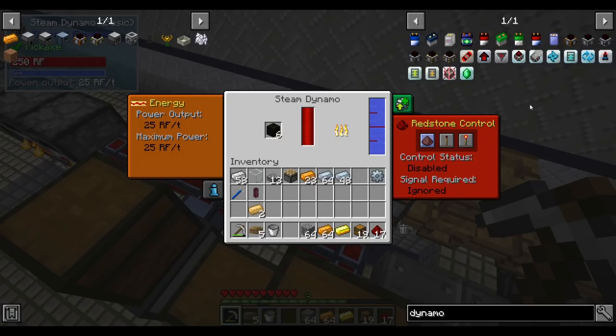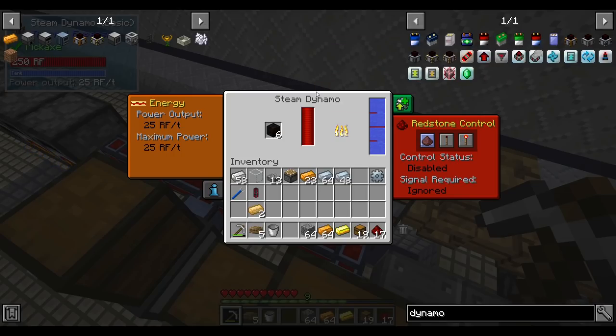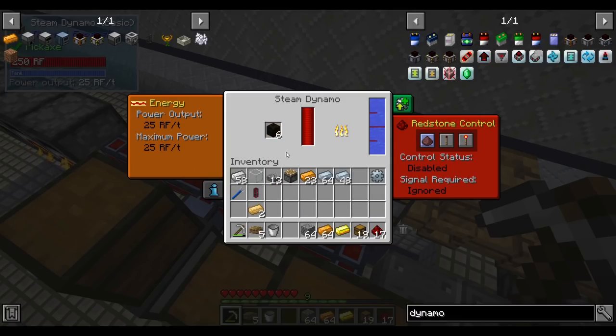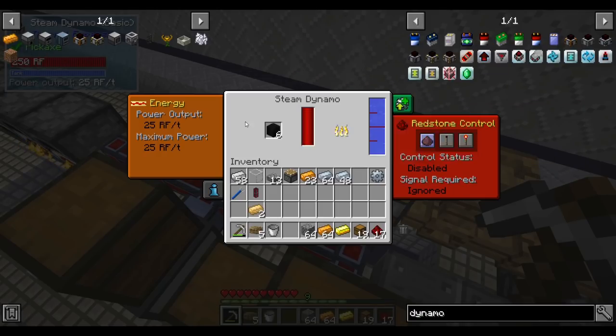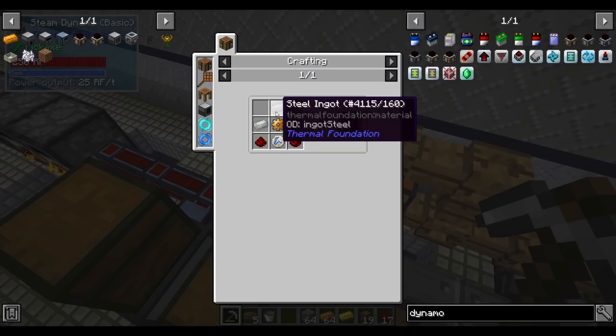Dynamos in this pack don't power down even when their buffer is full — they continue to produce full energy. Normally a dynamo at full buffer drops to 10% output, which means it burns fuel at 10% speed. But because it can't drop its max power here, it continues to burn fuel at 100% rate. To fix this we want the hardened upgrade kit as our next goal.